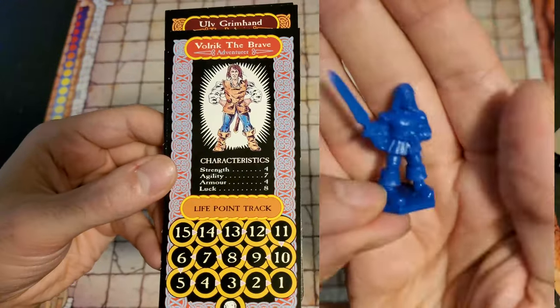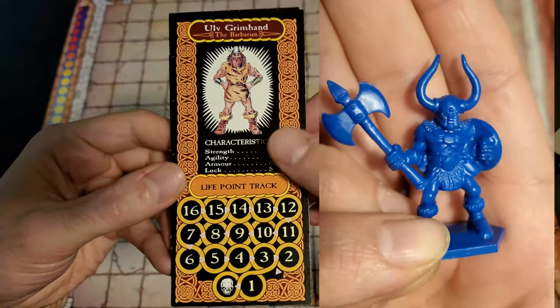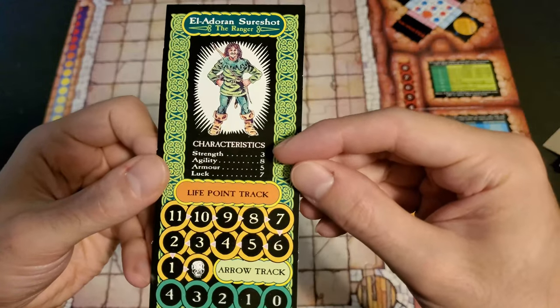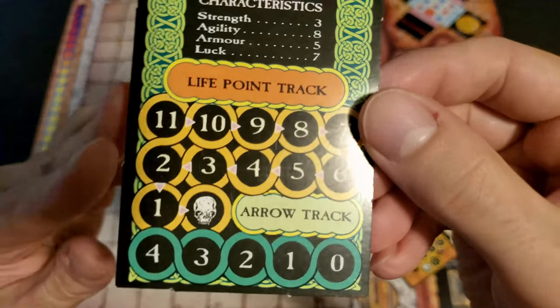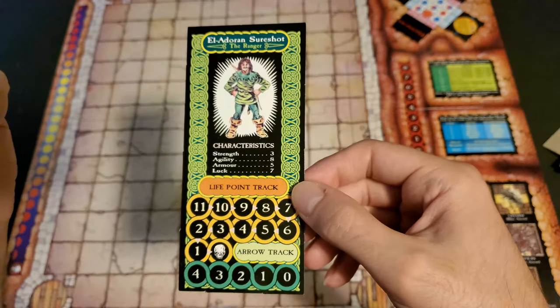There's Sir Rohan the Knight, Volric the Brave Adventurer, Ulf Grimhand the Barbarian, and El Adoran Shurshot the Ranger. Every hero has strength, agility, armor, and luck scores, as well as their own amount of life points. El Adoran Shurshot is a bit different in that he has an arrow track, allowing him to fire arrows while in the dungeon.